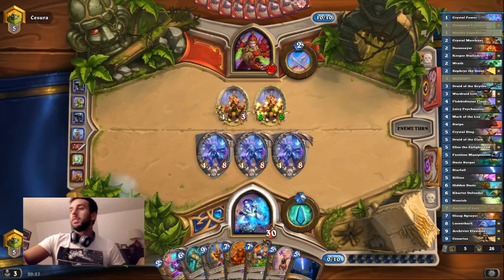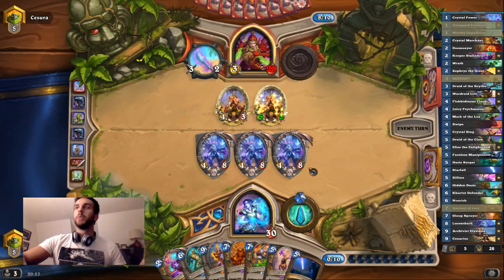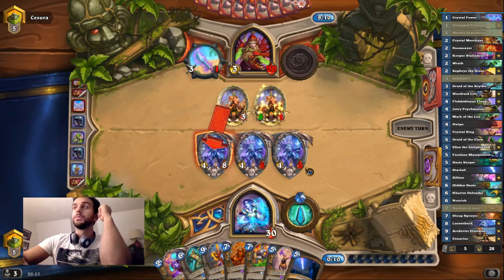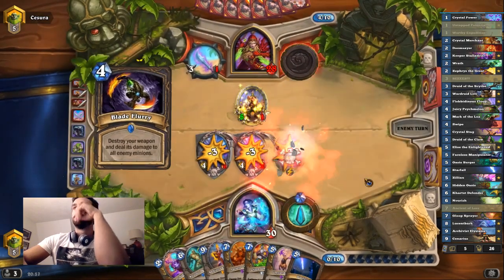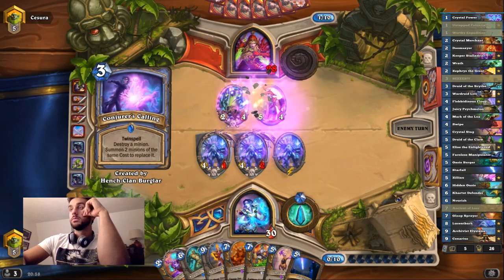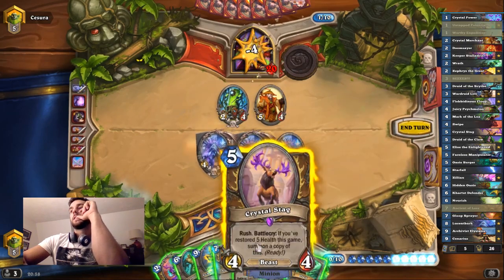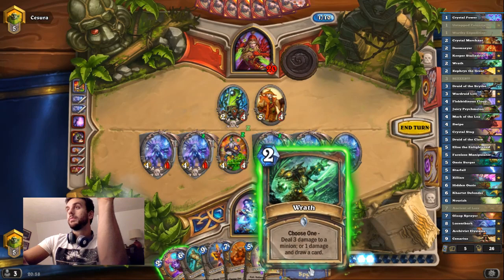If you can't kill... Gloop Sprayer is honestly good enough — it's a pretty good play on only one Lucent Bark. If you manage to hit it on two, it's basically game even against Control Warrior. One card I ended up cutting from this deck was Overflow — as you can see, I almost always have a full hand of cards, at least a pretty full hand, and Overflow never felt good. I dare you to not kill these two. There's five Lucent Barks on the board, dude. My guy.